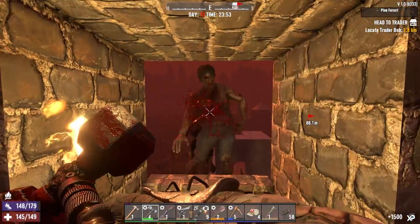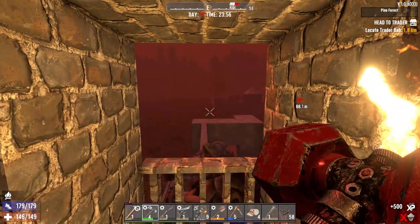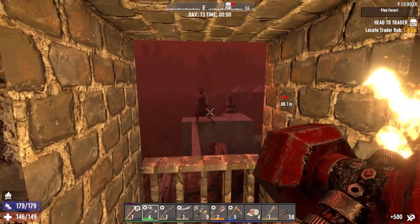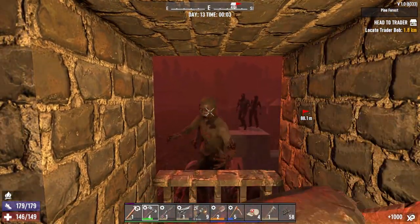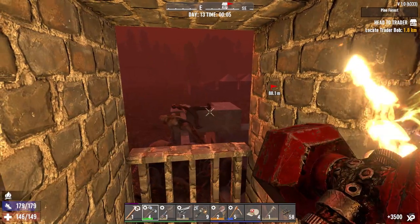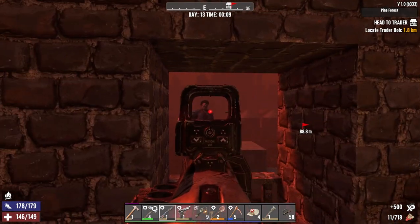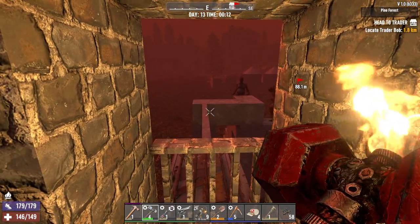We need to start making the second base — we're going to need a lot more blocks than what we've got at the moment. I need to make some more pipe bombs as well. Get some concrete mix on the go — we need thousands of concrete mix. Is that a cop coming up, or just normal zombies? They're just normal at the minute. Not an issue at all. I can see a cop though. Shot to the head and he goes. That's what I was going to do — I was going to put some cladding around the outside as well.